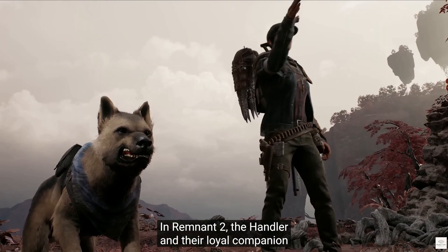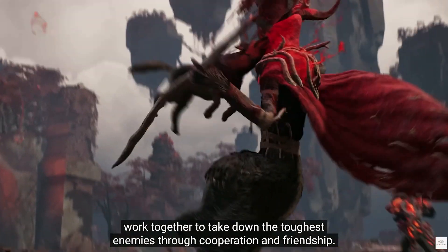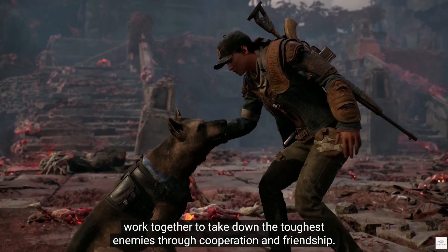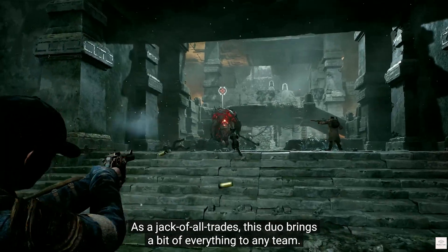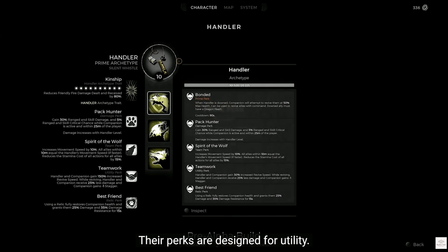In Remnant 2, The Handler and their loyal companion work together to take down the toughest enemies through cooperation and friendship. As a jack-of-all-trades, this duo brings a bit of everything to any team. Their perks are designed for utility.